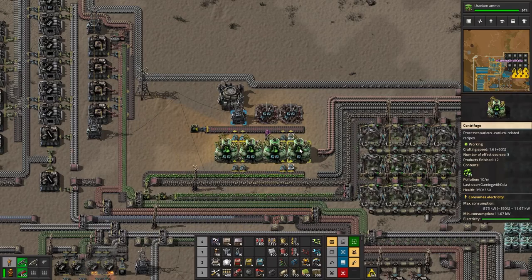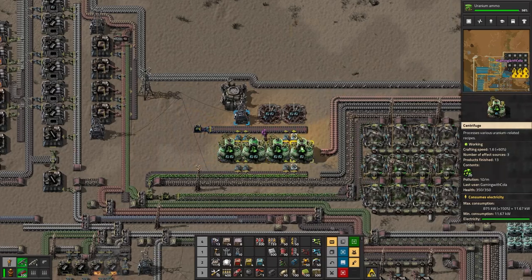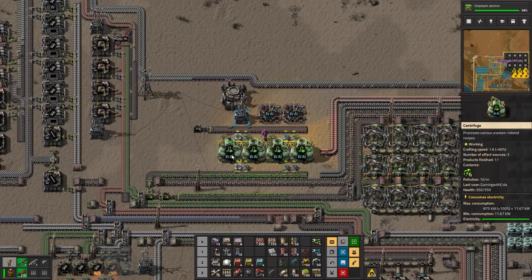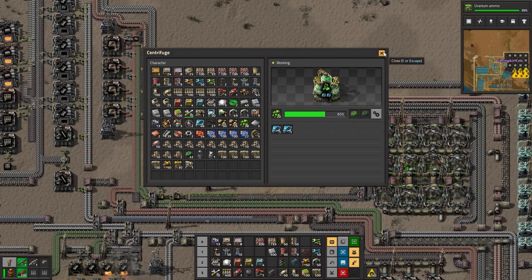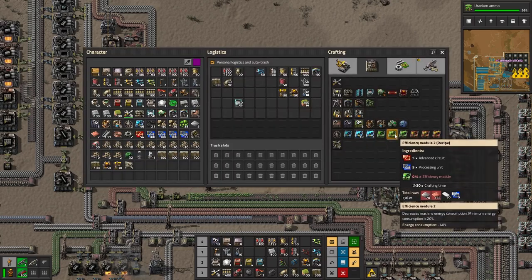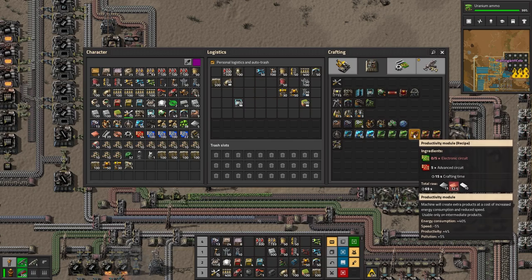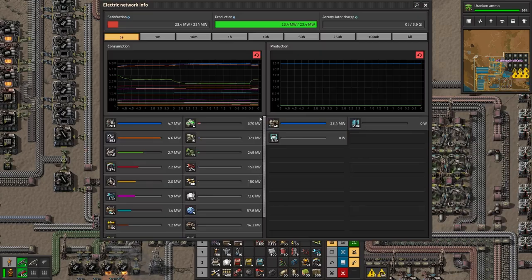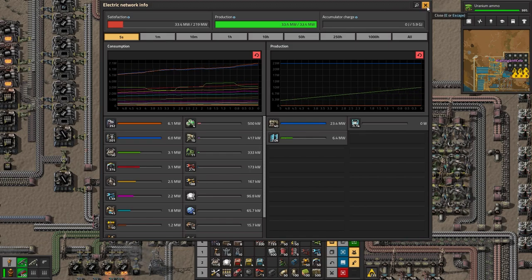It's making it - these are efficiency modules which decrease energy consumption, and this one creates extra product at the cost of increased energy and reduced speed. We'll keep these as speed beacons. We're low on power - that got sucked out big time. It's not too bad now, we're coming back up. I really do want to get nuclear power going.